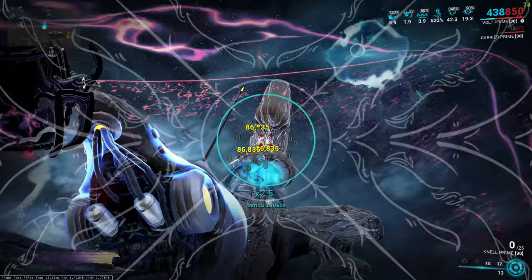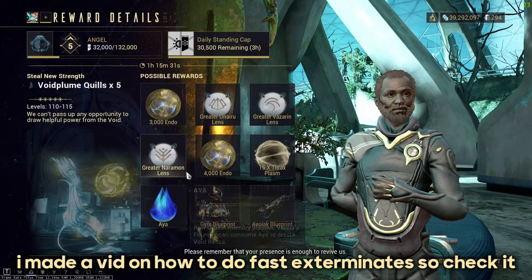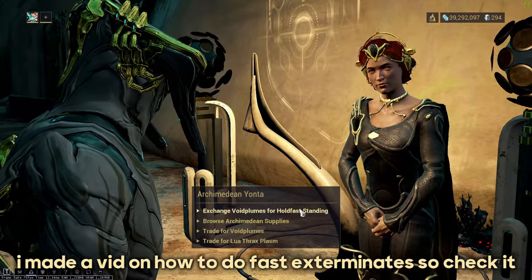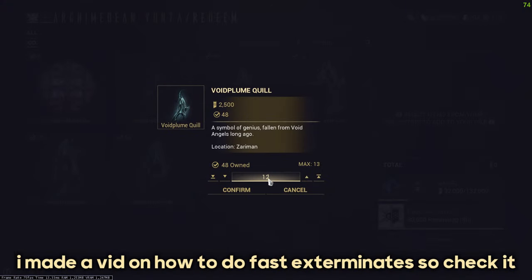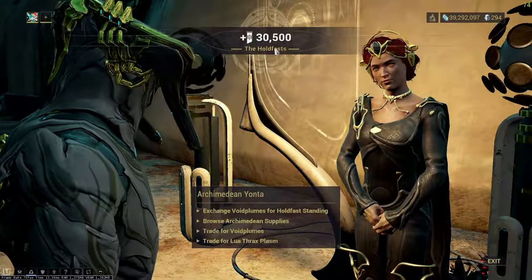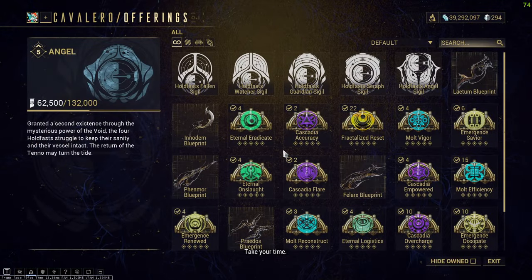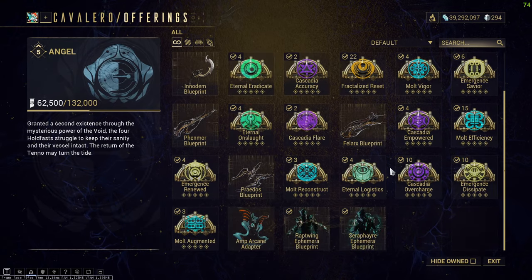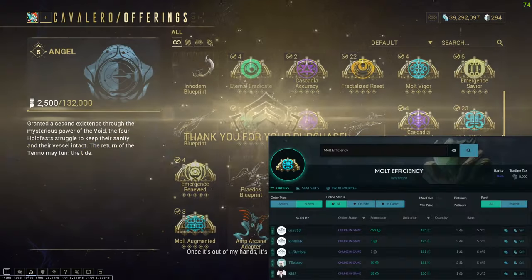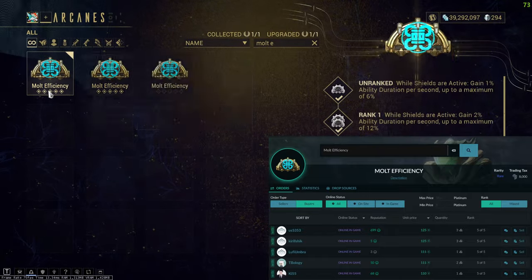Here's one way to make 120 Plat each week on the side: go to the Zariman, talk to the bounty NPC, and pick a rank 5 bounty which drops Void Plumes. Farm only the Exterminate bounty, turn in Void Plumes for daily standing until your cap runs out, then go to Cavalero and convert that standing into Arcanes until you max one out. Then trade it for Platinum. At the time of recording, Molt Efficiency costs 120 Plat — probably the most efficient standing-to-Plat ratio.